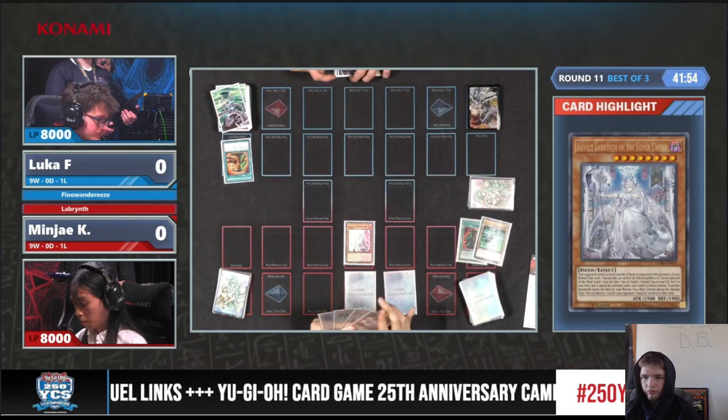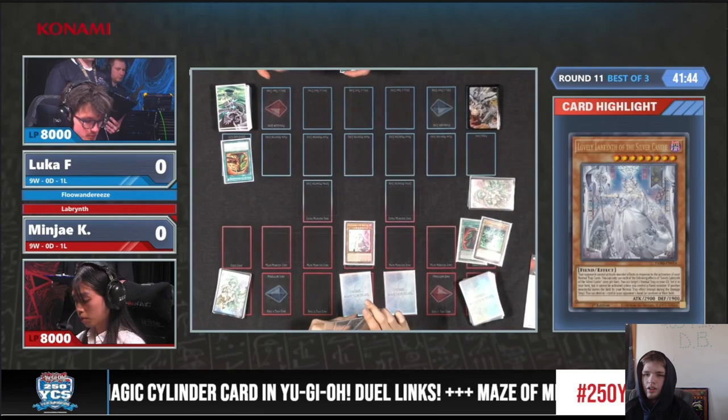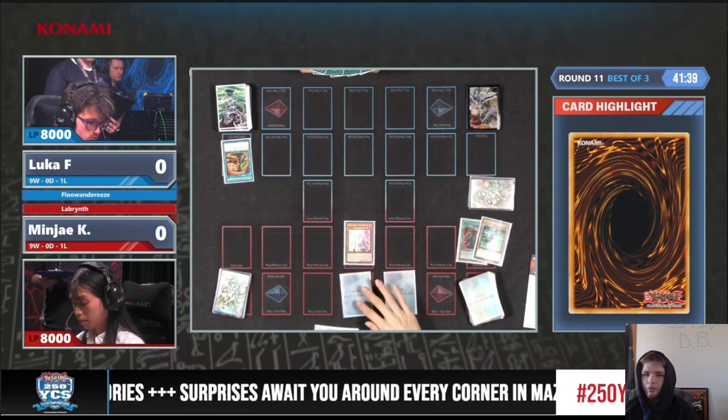Big Welcome can only be activated if they control a Fiend Monster, which they do right now — it's Lovely Labyrinth. I can also see Ash in the hand. Can't tell what that trap is, maybe it's Evenly. It probably just would be set here, then pass turn. So you hit Extravagance — you're probably guessing it's a Labyrinth mirror match, or maybe Floundaries.